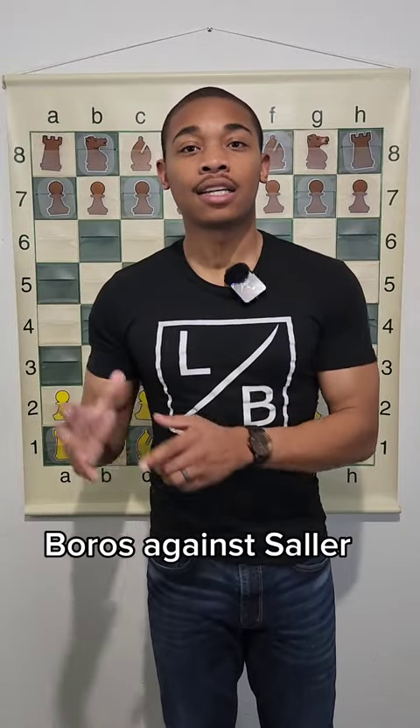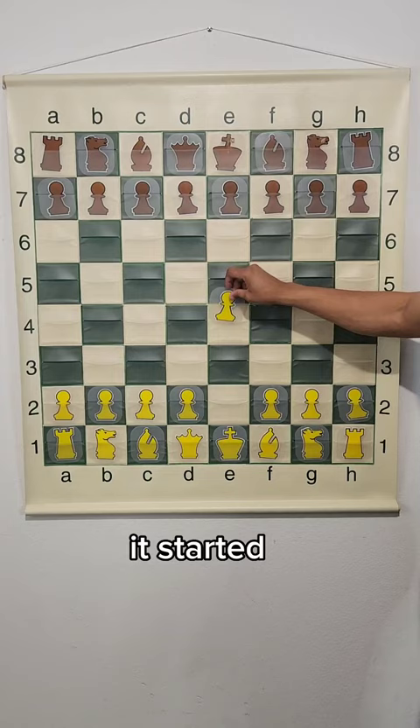About this game, Boros against Saylor, and this game ended in nine moves. It started with the moves e4, e5, bishop to c4, which initiated the bishop opening.